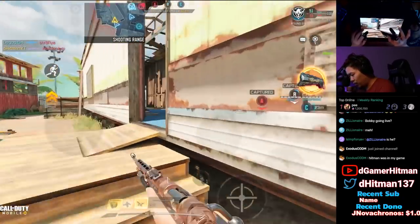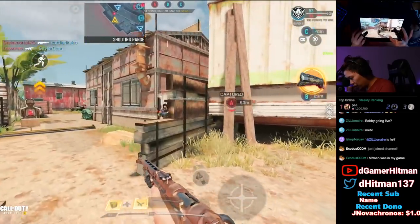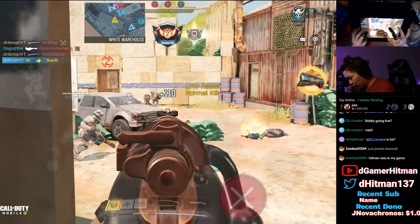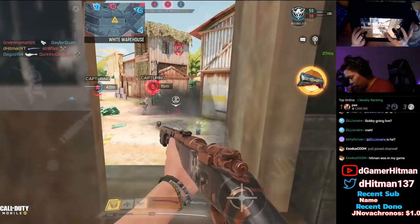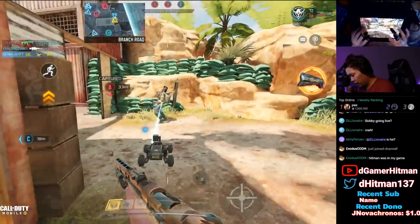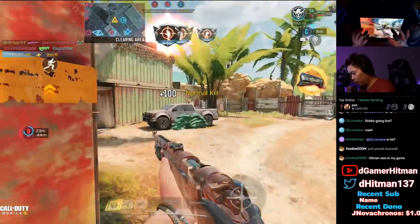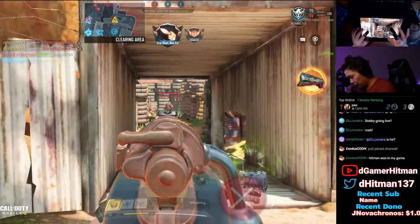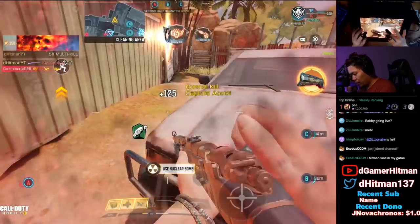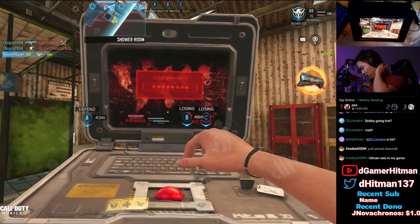Trying to find this guy coming around. Nice little quickscope on that guy, holy smokes! Hit marker... there we go, got him back. Another kill there. Little quickscope there, fast reload there — there we go, got the nuke right there! Felt pretty insane. Sometimes you gotta — didn't get the nuke off, gosh dang. That was pretty cool, I'm actually enjoying this a lot.